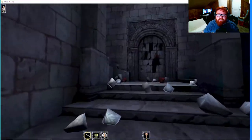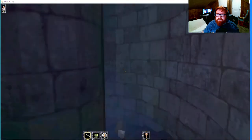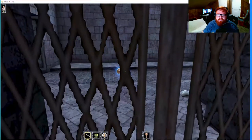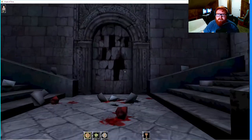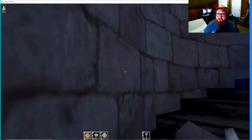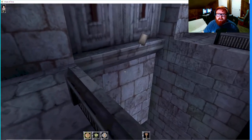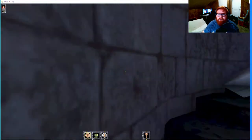I brightened up the stream using filters in OBS because the actual game is quite dark. Oh, I went back up the stairs really fast - let me go back down. Let's see if there's another way out - I thought there was a way out of here. Can't bust that open. I'm going back where I came from. It's so dark, I keep getting turned around. Oh I see - there's a ledge here, or I could just fall. This game has fall damage, apparently quite a bit of it.